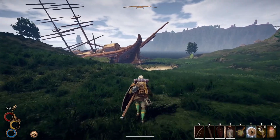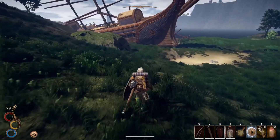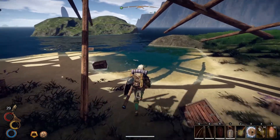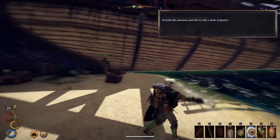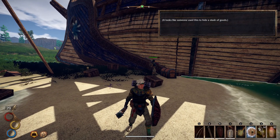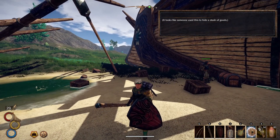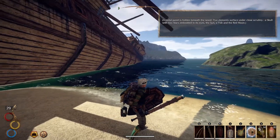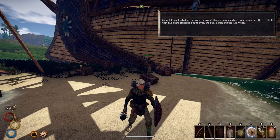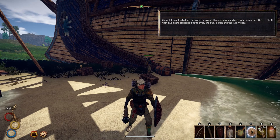I hope that guy didn't give us a key, because he said it's in his hold. And his chest. Looks like someone used this to hide a stash of goods. A metal panel is hidden beneath the wood. Five elements: a skull with two stars embedded in its eyes, the sun, the fish, and the red moon.